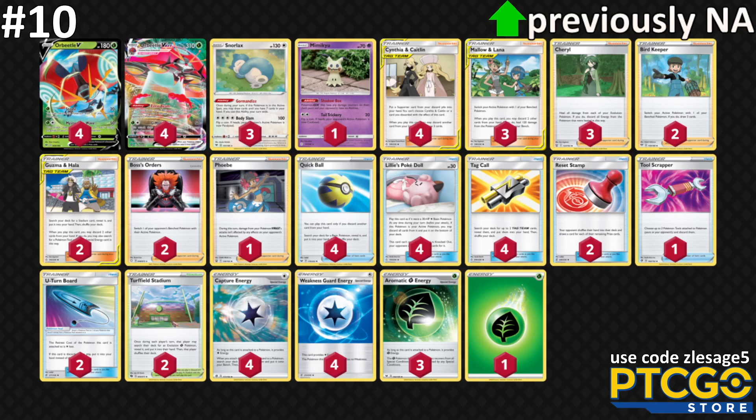Jumping into our number 10 spot, we have Orbeetle. You can use Orbeetle's ability to spread damage to your opponent's Pokémon, and you can build up for its attack if your opponent is going to attach energies. If they attack you, you can use Cheryl or Malolana to heal. This deck bides off your opponent's attacks while spreading 10s all over. I've played against this deck personally with ADP and other things, and it's quite difficult to beat.